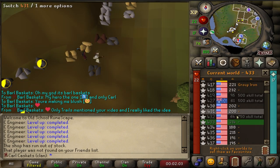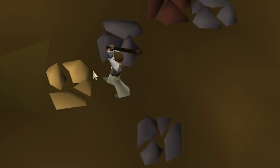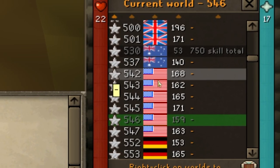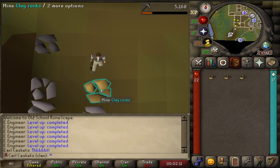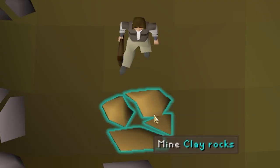Carl's first major obstacle: the bots who mine clay in free to play. There is only one solution. The clay rocks come back really fast - I can settle for this as long as I don't have to keep hopping. So Carl mined the single clay rock for days. Minutes even.